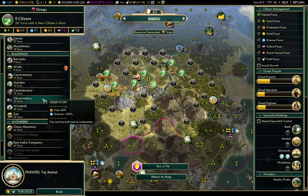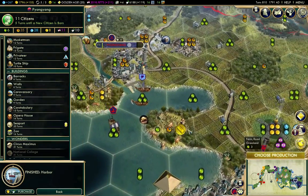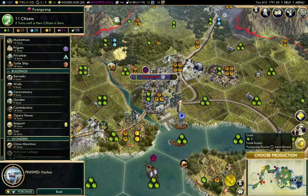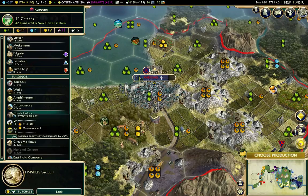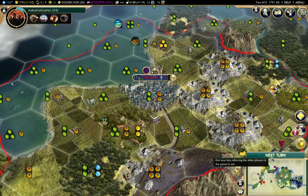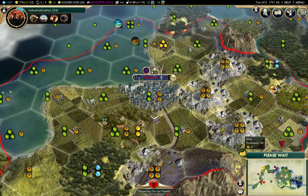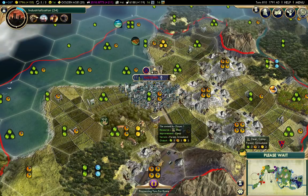An observatory — that's plus science and it needs a mountain next door, so let's build that. It's 11 turns on the national college still. Here I've built a harbor, so we'll build a seaport to go with it. I'm going to catch up on culture there. I'm Switzerland — totally neutral, I'm not making friends with anybody but I'm not denouncing anybody either. Likely at some point someone's going to declare war on me, but that's an issue for another time.